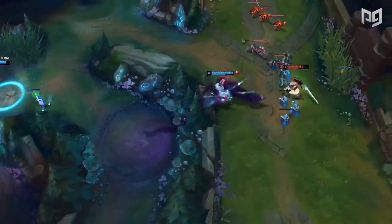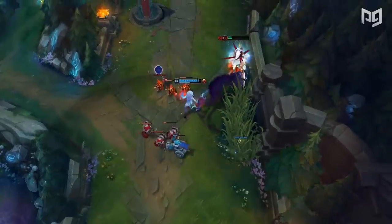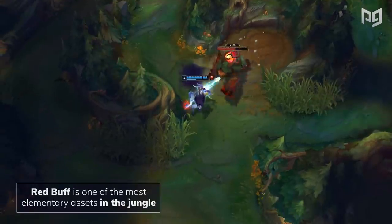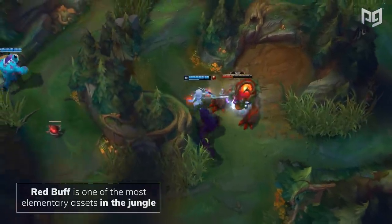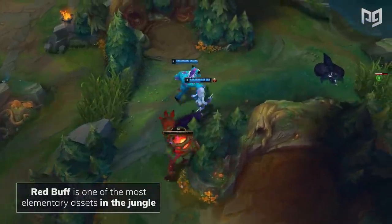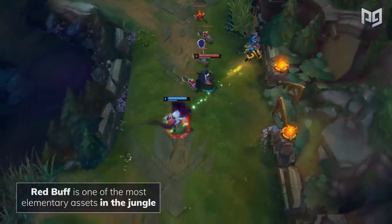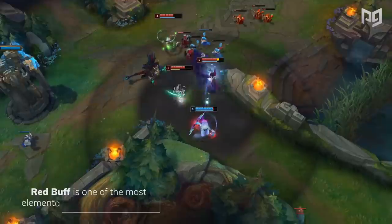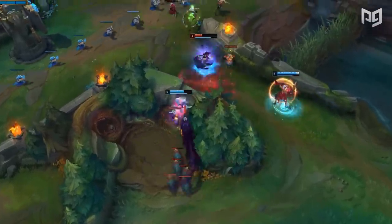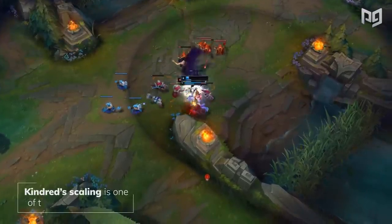As one of the few marksmen junglers, Kindred's strongest asset is her range. It allows her to thrive versus champions who trade mobility for damage, such as Rek'Sai. Red buff is one of the most elementary assets to the jungle, and ranged champions take advantage of its slowing property. A lot of skirmishes are decided solely on whether or not you have red buff. Playing Kindred is definitely going to be excellent practice for your mechanics as your fights are often going to rely on your kiting, your spacing, and how well you can dodge abilities.